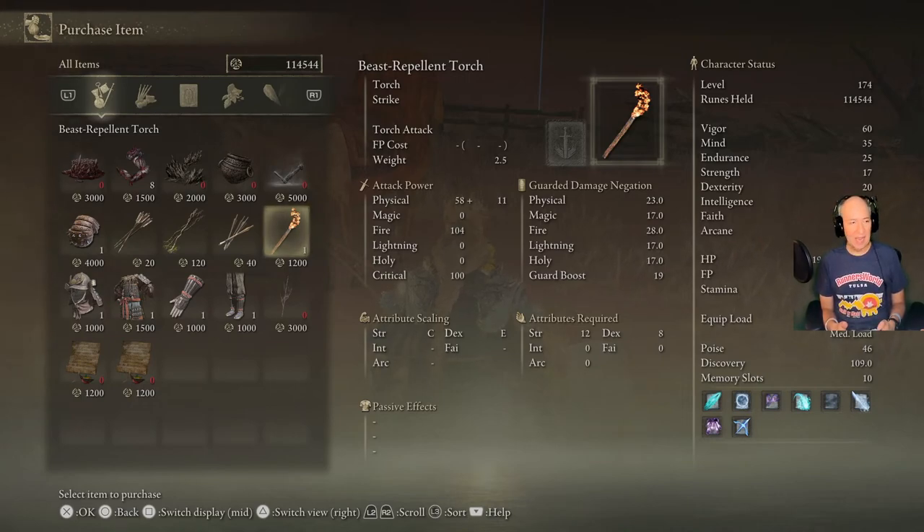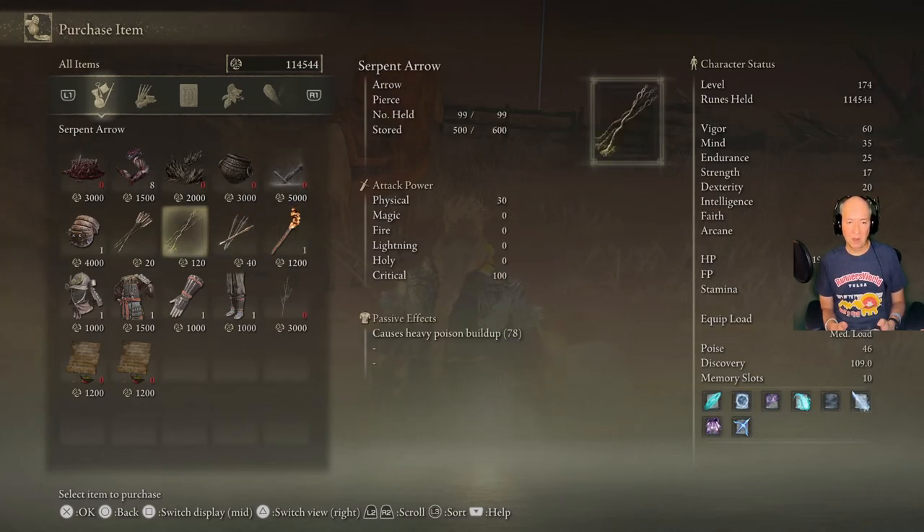I can't tell you how many times that thing has helped me out with basilisks — basilisks never attack you one at a time, and they build up that death mechanic real quick. Also, he sells arrows, bolts, and very importantly serpent arrows for poison buildup if you're interested in using those.